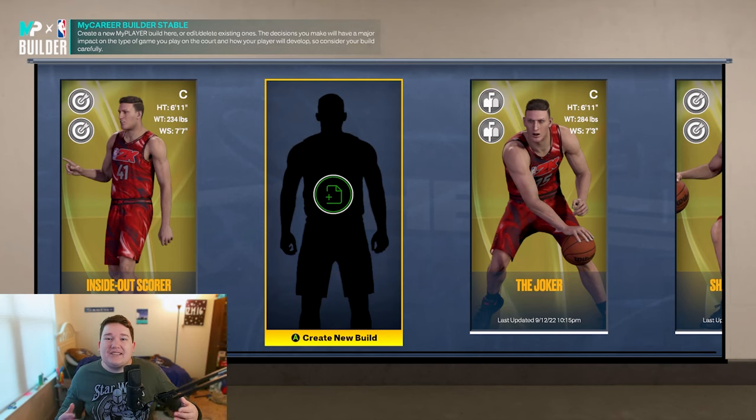Today I'm going to be showing you guys what I think is the best center build on NBA 2K23. This build unlocks every single contact dunk package in the game while also having an 83 three-pointer, which means you can definitely still shoot from outside while still being a menace when driving to the basket.